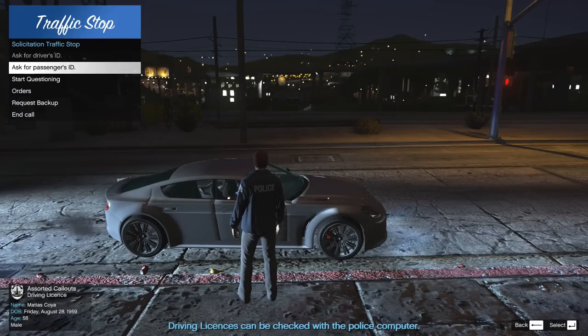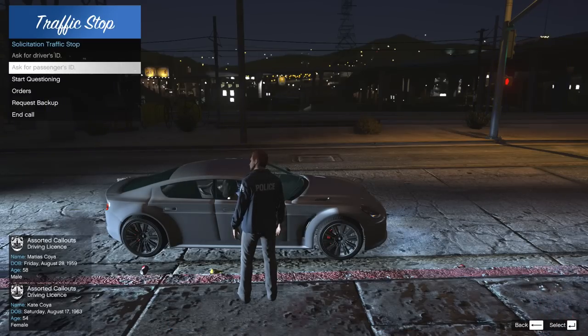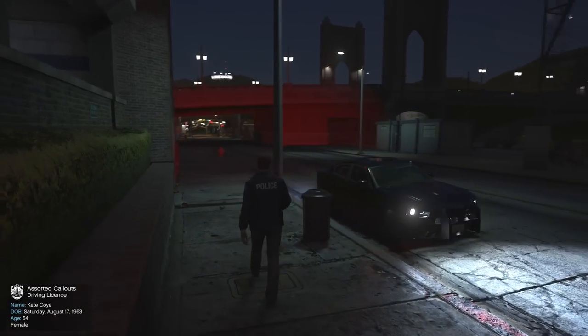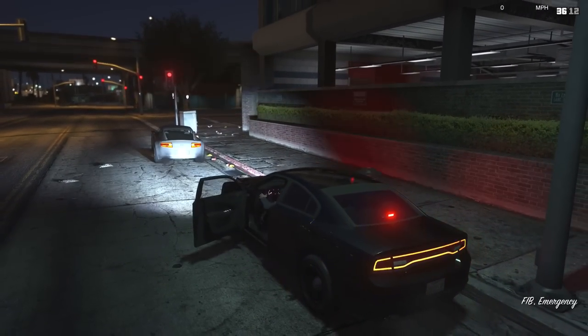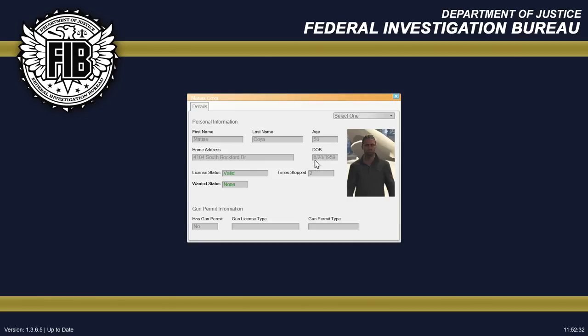We've got Matthias and Kate. Interesting — they have the same last name. I don't know if that's coincidence or if they're married. Let's run them real quick. Matthias has a valid license — another thing to note, when we did the plate check it came back as a suspended license for the registered owner, however he appears not to be the registered owner of the car. The female's name is Kate.